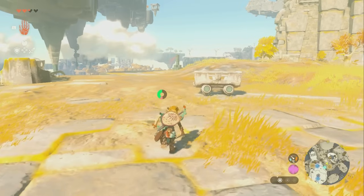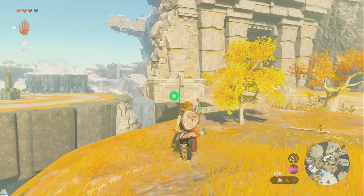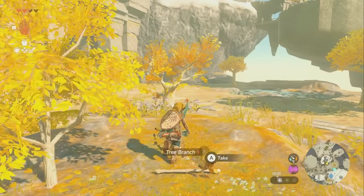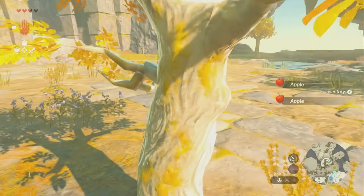Now we're going to go over here — there's a boss here that I've already killed, but apparently he respawns: a Flux Construct One. You can get to him by grabbing that thing over there and moving it between the two places and jumping across. If you need help with that boss in particular, just check the description of this video — I have a link for that.